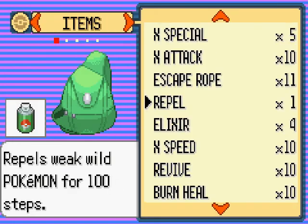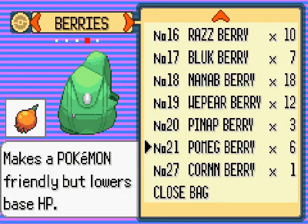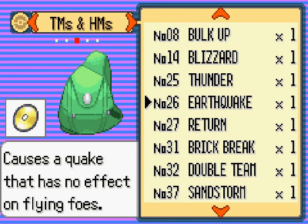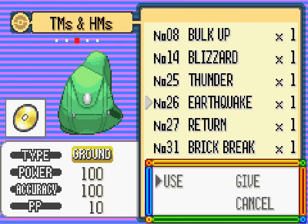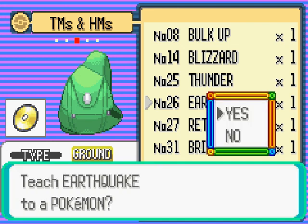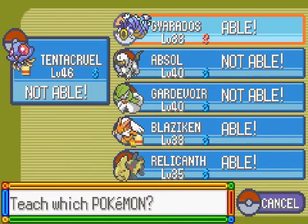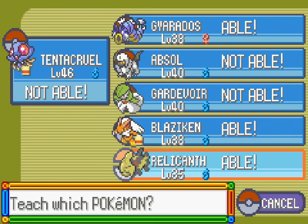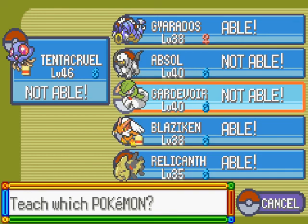Should I teach Earthquake to one of my Pokemon? I'm obviously not going to teach it to Relicanth — I'm only using it as an HM slave. It has no effect on Flying-type foes. Power 100, Accuracy 100, PP 10. Who can learn this? Gyarados is able to learn it. Blaziken's able to learn it. Relicanth's able to learn it, but I'm not teaching it to Relicanth.